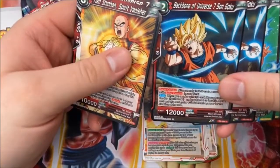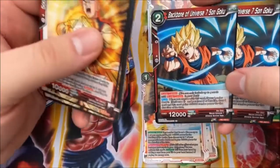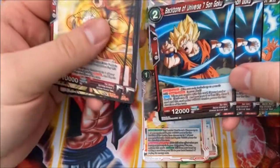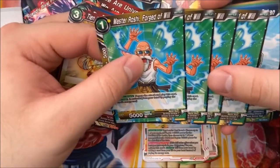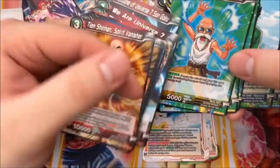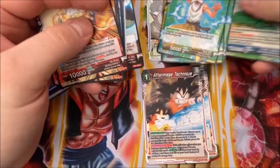The other two super combos are Backbone to Universe 7, Son Goku — a reprint from Tournament of Power, which is really nice to see. When you combo with this card, if you have a Universe 7 card in play and 5 or less life, just draw a card — it's plus 10. Then — surprisingly — we get four copies of Master Roshi. That's a great card: you just negate the attack and play the card. Having four of those is really nice.